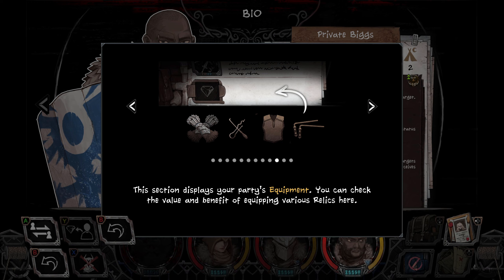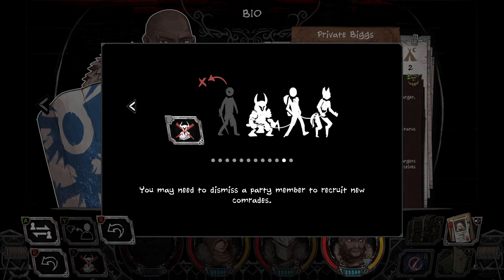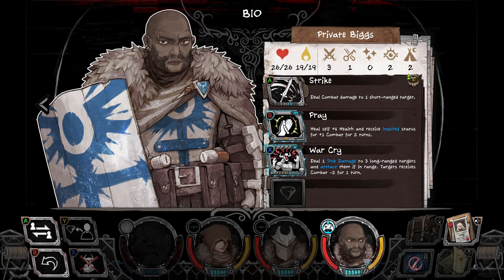This section displays your party's equipment. You can check the value and benefit of equipping various relics here. Use the formation button to enhance the arrangement of your team members. You may need to dismiss a party member to recruit new comrades. Why did this sudden ambience disappear? Oh, there we go, it's back now. I had to worry there for a second.